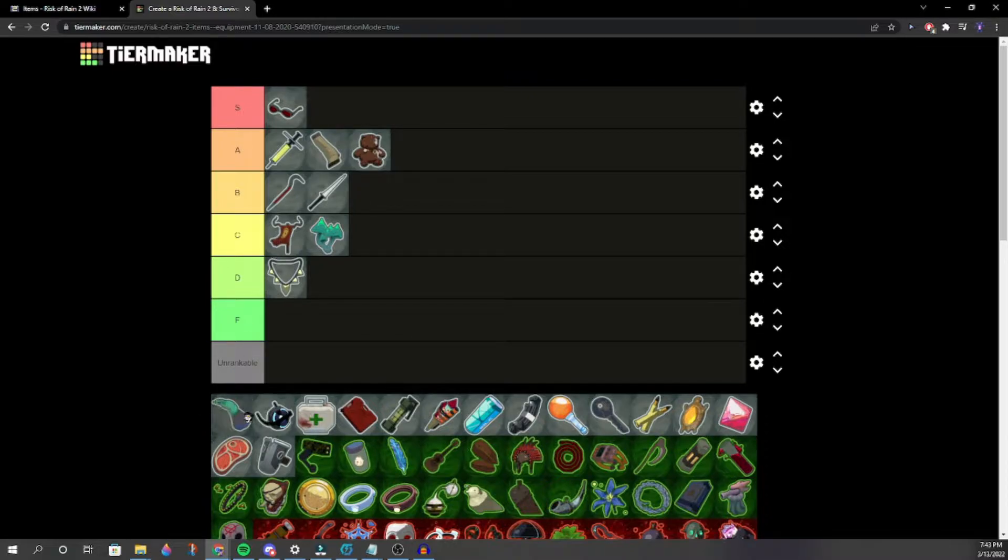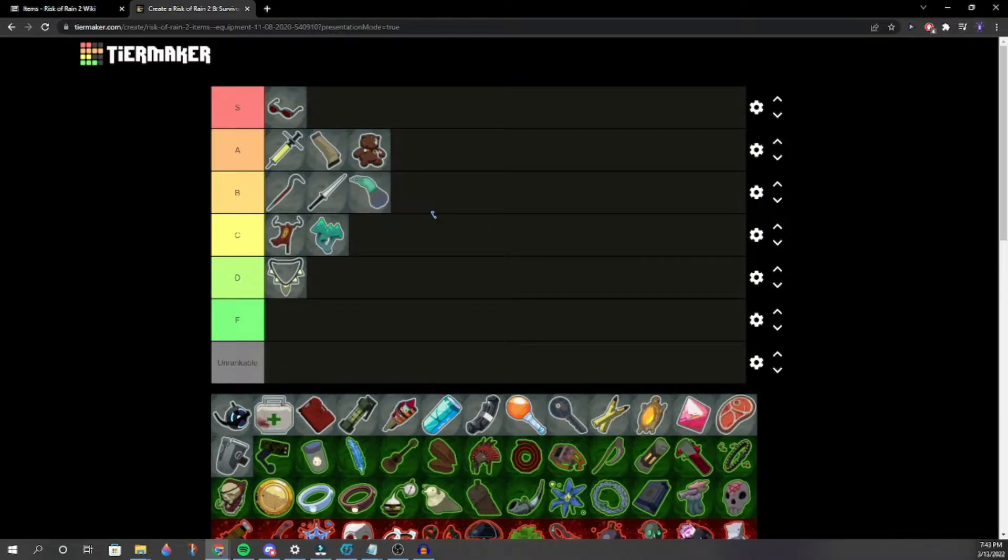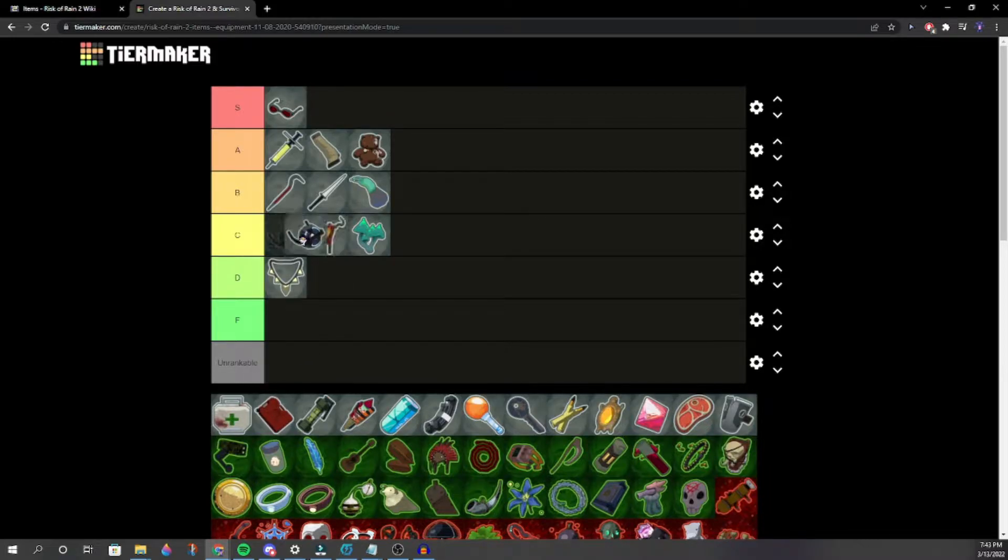Cautious Slug — low B. I think Cautious Slug is actually pretty solid. I've never really used Cautious Slug so I don't know. Personal Shield Generator — probably mid C or low B. I like PSG so much. It's better than Bungus, but is it better than War Banner? I'd say it's better than Cautious Slug.